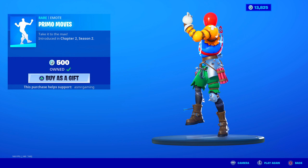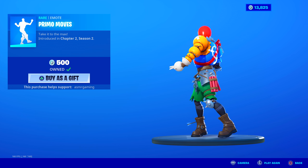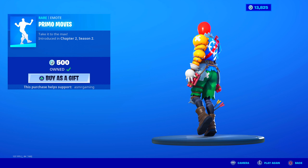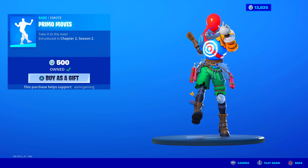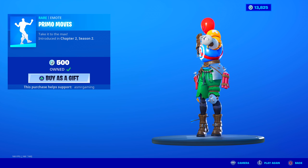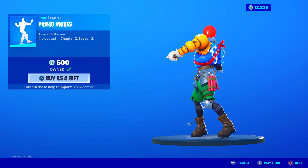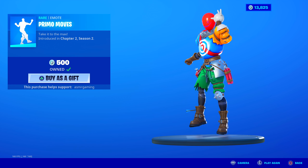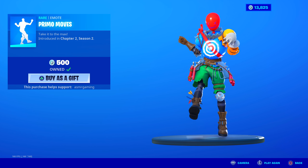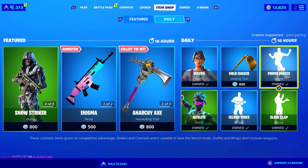Primo Moves emote is here. Honestly, I don't know how to pronounce that correctly every time — people tell me I'm saying it wrong. This emote is based on the movie Breakfast Club — specifically Molly Ringwald dancing in the library during detention. This dance is the one she does in the movie, and now it's an actual emote in Fortnite. 500 V-Bucks. Really catchy and upbeat emote — highly recommend. Take it to the max. That's my favorite one on the item shop.